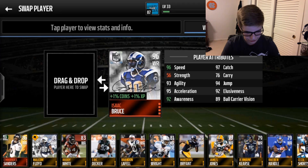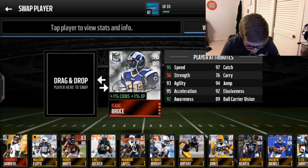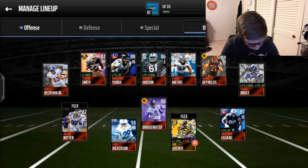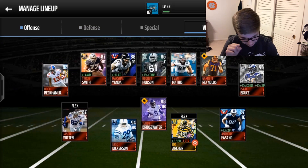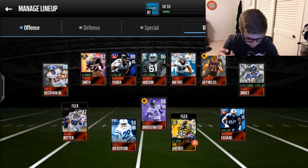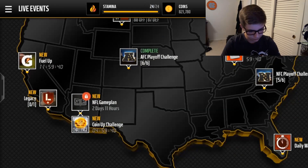Look at these stats - every signature card is just amazing. I think I have like plus five percent XP now because I have three XP on one side, plus one coin boost, and plus one rareness. My team has a legend, a signature player, two veterans, a league card, and some frozen and Road to the Playoffs cards. I'm at 87 overall, 88 on offense.